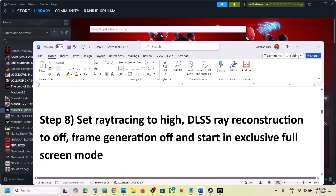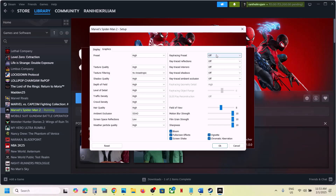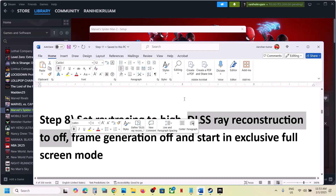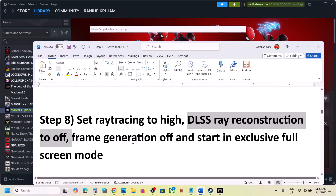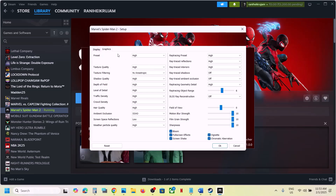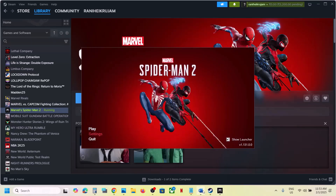The next step is to set Ray Tracing to High — this has also worked for many players. Go to the Ray Tracing preset and set it to High. Then make sure DLSS Ray Reconstruction is off, make sure Frame Generation is off, and then select Exclusive Full Screen. Click OK and then launch the game and check.